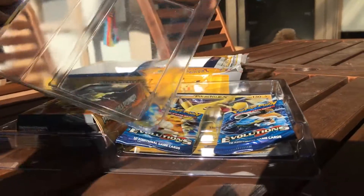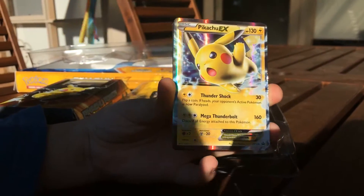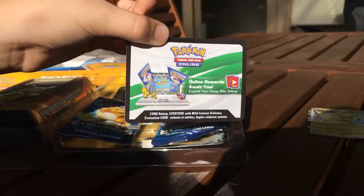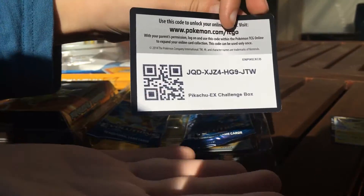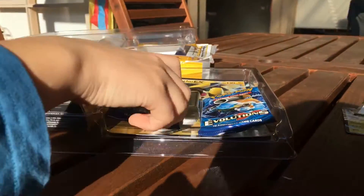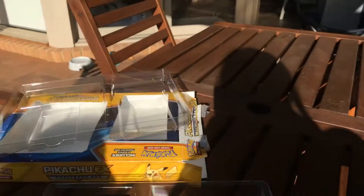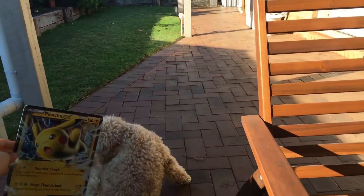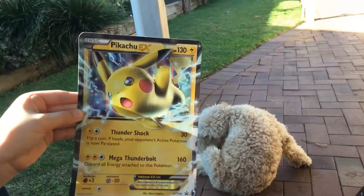First off, I'll just pop it out here. We have the Pikachu EX beautiful card here. Let's get that to the side, and we have the code, so for anyone that plays the game and is watching the videos, there you go. We've also got our beautiful jumbo card. There's my dog for a size reference — look how big it is compared to her. It's jumbo!